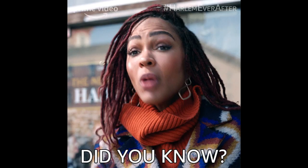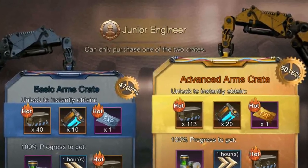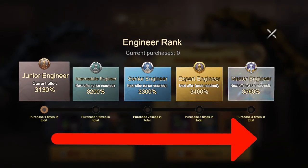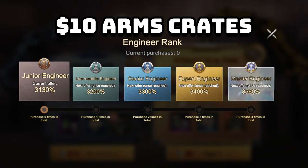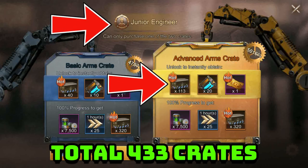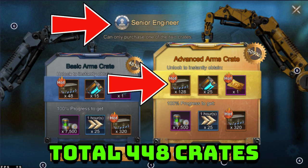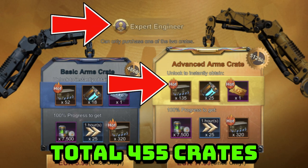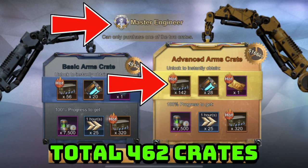Did you know you can get more arms crates as you buy more? I'm currently ranked junior engineer, but as you buy them month after month, your rank will increase and you will get more crates. For the $10 advanced arms crates: junior engineer gets 113 crates, intermediate engineer gets 120 crates, senior engineer gets 128 crates, expert engineer gets 135 crates, and finally master engineer gets 142 advanced arms crates.